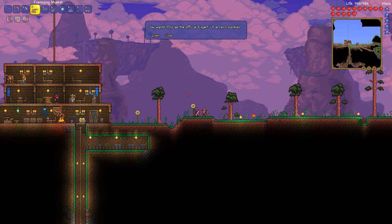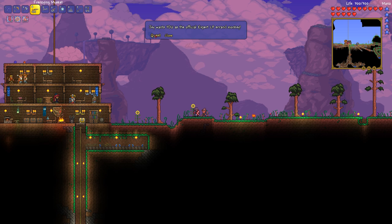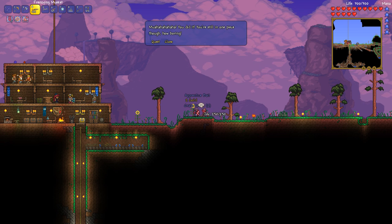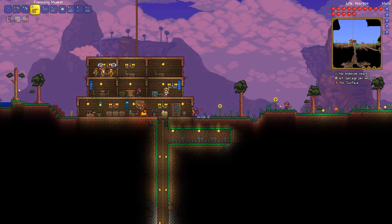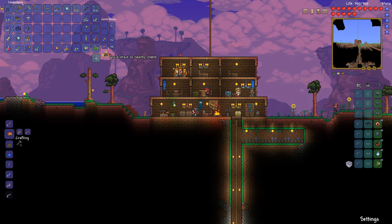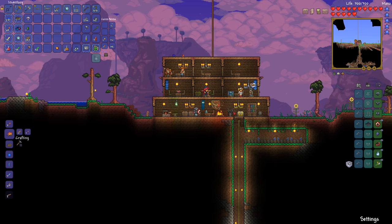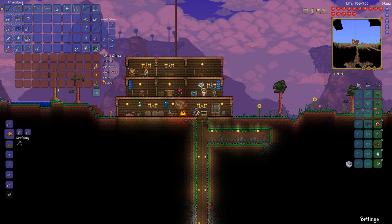I already did your quest — want to give me something? Two gold, a crate potion, and apprentice bait. A crate potion, as the name implies, gives you a better chance to get crates when fishing. No big secret there. It's a fishing-related item, so I'll throw it in this chest.